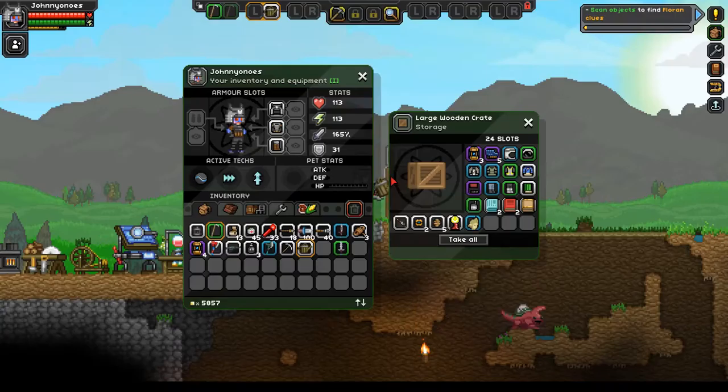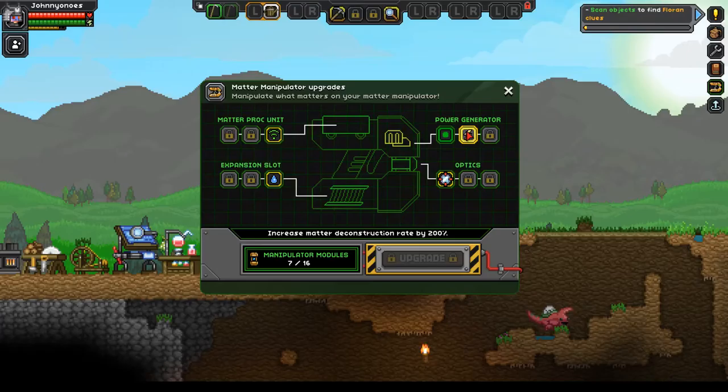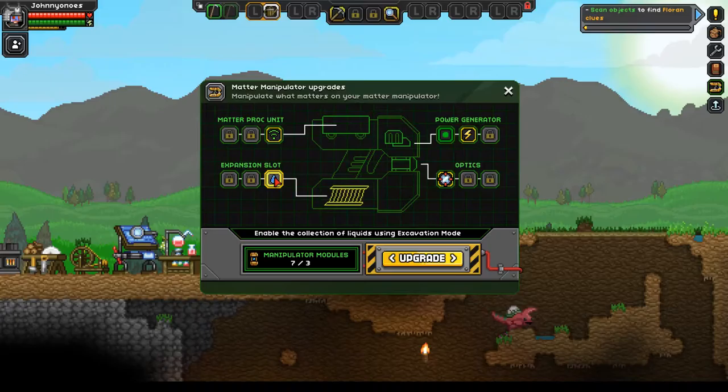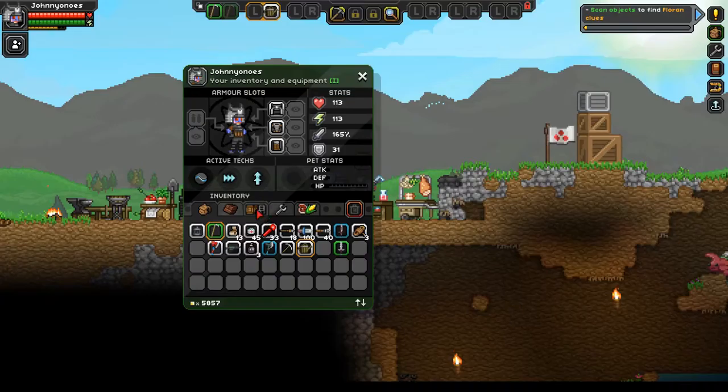But before we do that, let's see — there it is. Looking for seven modules. I'm gonna wait for the matter proc unit instead of doing what I should be doing, which is to acquire the liquid collection. So let's put those away just in case we die. We won't because I'm awesome, which means I will in this episode.